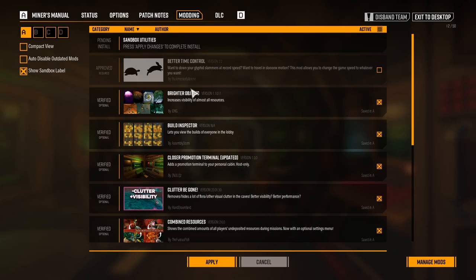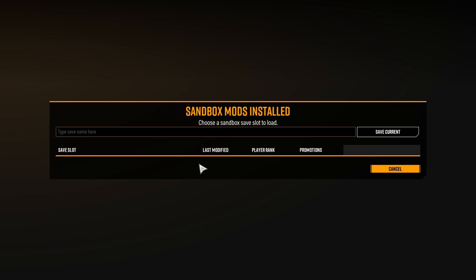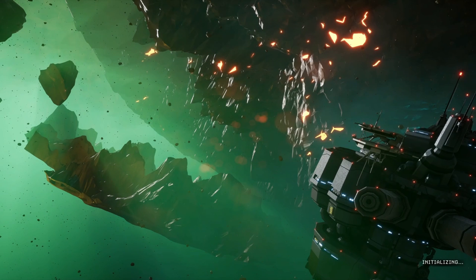Subscribe to that mod by clicking the button at the bottom of the box. Return to your game and you'll see a notification at the top that says the install is pending on your clicking the big apply button. When you click apply, say yes, I really want this to happen. It will install the mod and restart your game with the new mod list. And since this is a mod classified as a sandbox mod, you'll be asked to start a sandbox save. I named mine 'sandbox' and clicked save current. This will use your most up-to-date save, copy it, and make a sandbox save from it.